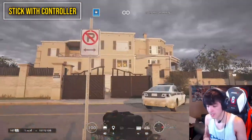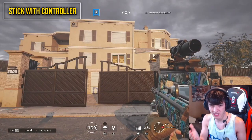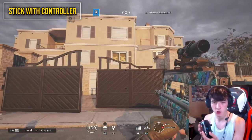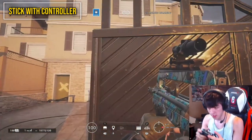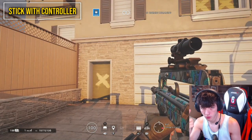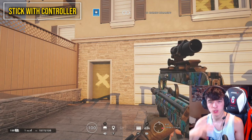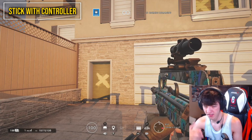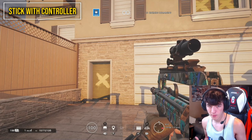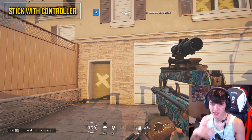I'm back on console doing content again because I enjoy it, and also there aren't cheaters wall-banging me through walls on PC, so I wanted to take a break. I wanted to come back and show you guys that you don't need a Xim. Go into T-Hunt and work on your aim, your recoil control, your crosshair placement, and your movement. When you do that, you'll notice yourself actually get better.